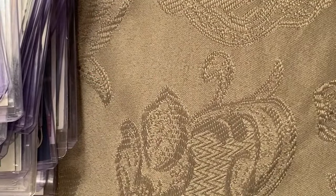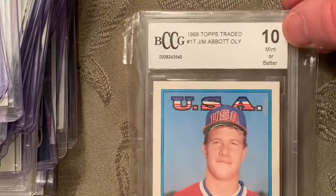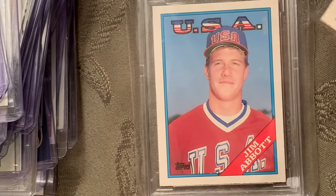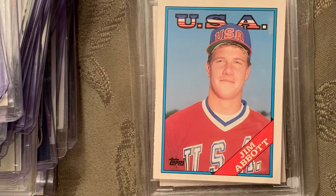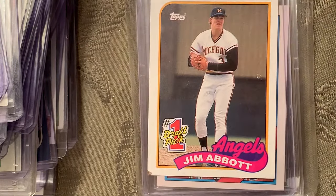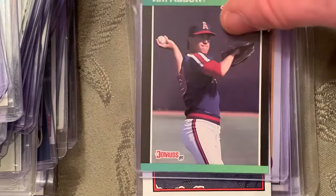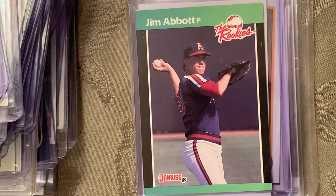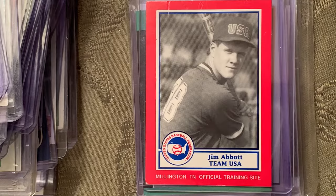At number 60 is the 1988 Topps Traded Jim Abbott USA Baseball — that's in a Gem Mint 10. Remember, Jim Abbott only had one arm. There's his number one draft pick card, another Jim Abbott rookie, and his USA '87 baseball card.